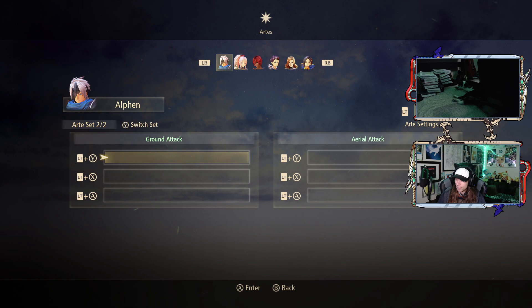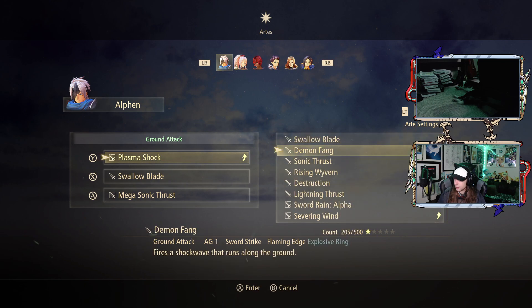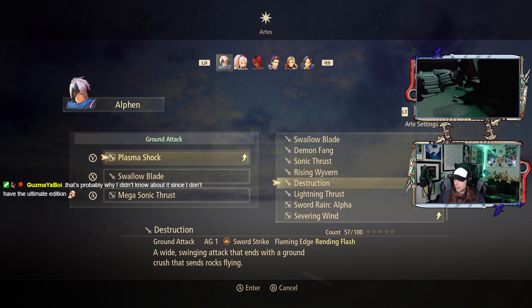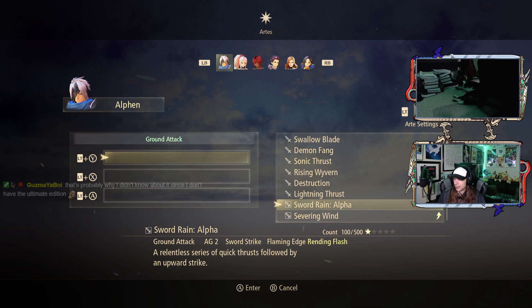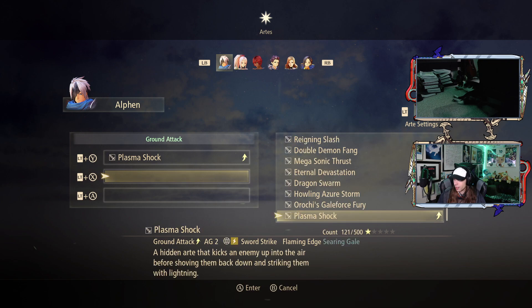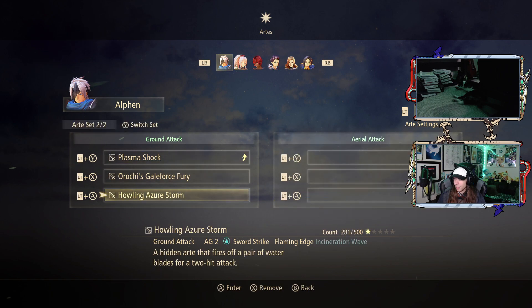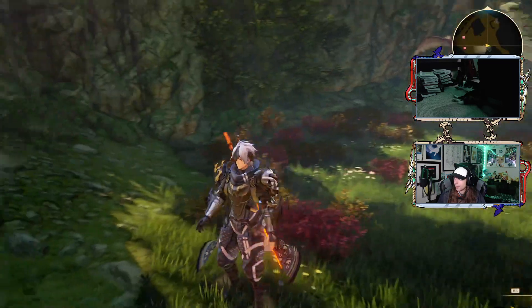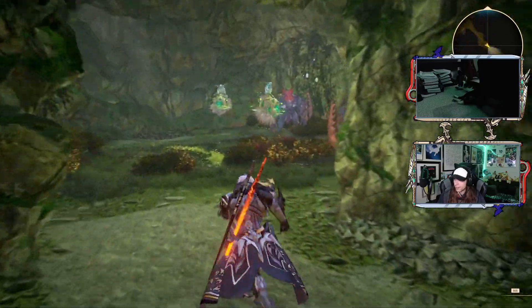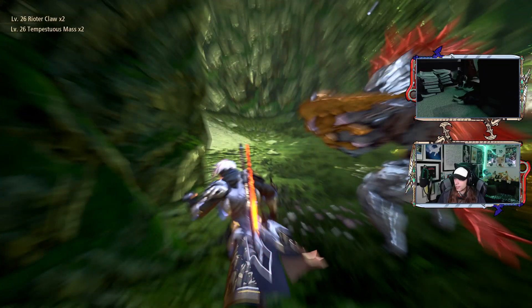So yeah, that's LT plus those buttons. Maybe I'll have another standard thing here - there's Plasma Shock, and then things like Howling Azure Storm. We can have that - okay, let's try that out. We're going that way so we'll go to the dead end first to see what it has. What is this? The answer is gold! I guess I can't sneak by there, whatever.